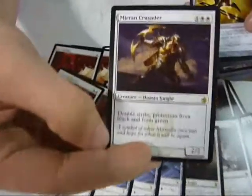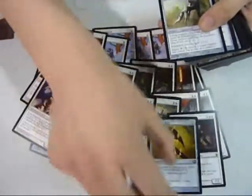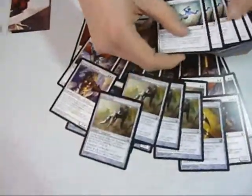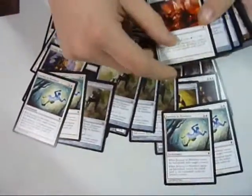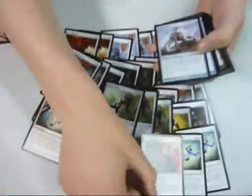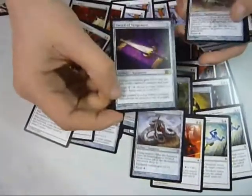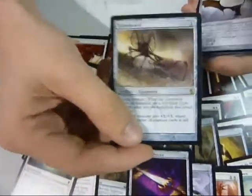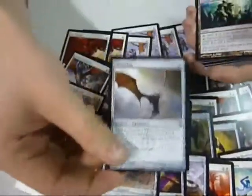It's got double strike and protection from black and green, two of the most powerful colours. You've then got your equipment — a cheap Dark Steel Axe, Flare Husk, four of them. And then you've got more removal like Journey to Nowhere, which removes their creatures from the game — it's very powerful. This helps protect your creatures, especially the equipped ones. You've then got more equipment like Sickle Slicer, Sword of Vengeance which is really powerful, Bone Hoard which is another money card — and when your creatures have gone to the graveyard this gets more powerful. And Skin Wing, to give your creatures flying.